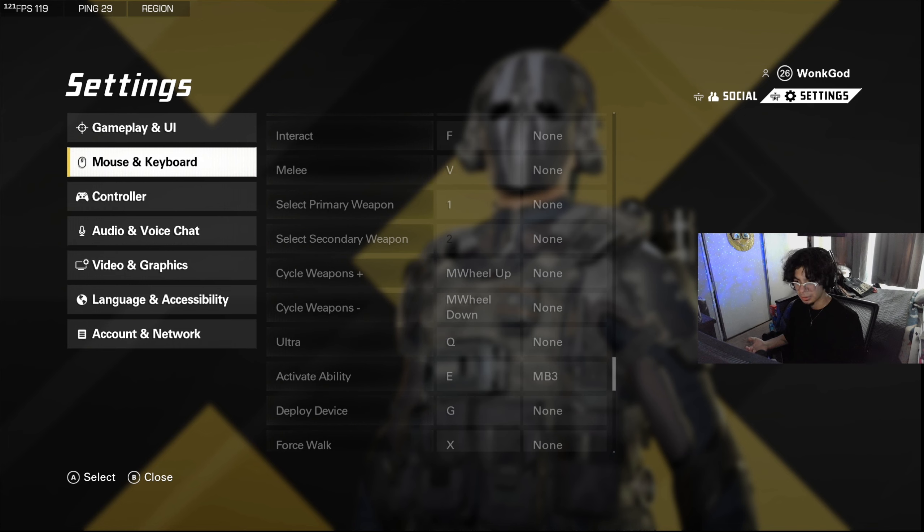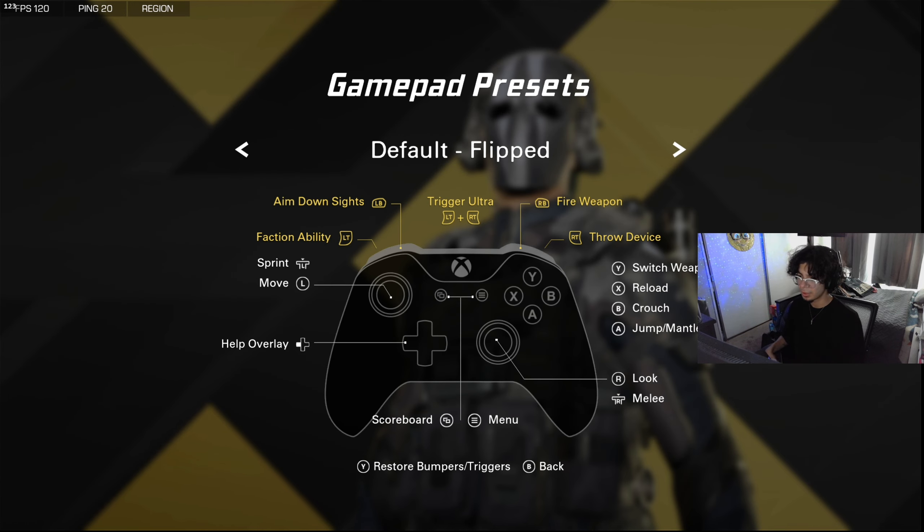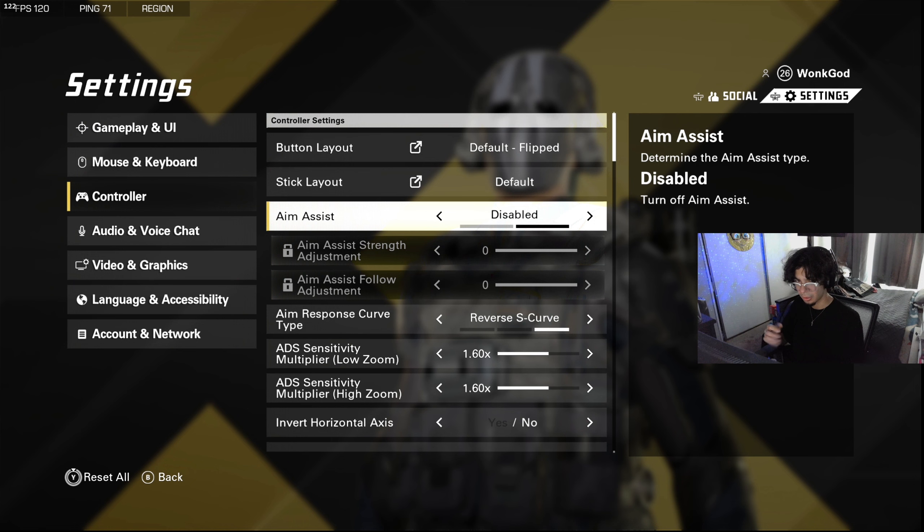This video is geared more toward controller — I'm not a mouse and keyboard player, so I apologize for that. You can take some of the tips and apply them to mouse and keyboard, but this is mainly for controller. I have default flips and I like shooting with my bumpers only because the game registers inputs faster on bumpers than triggers.